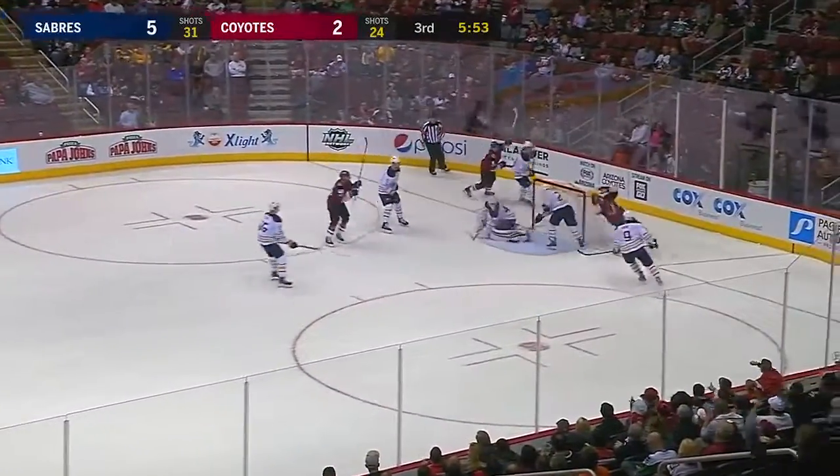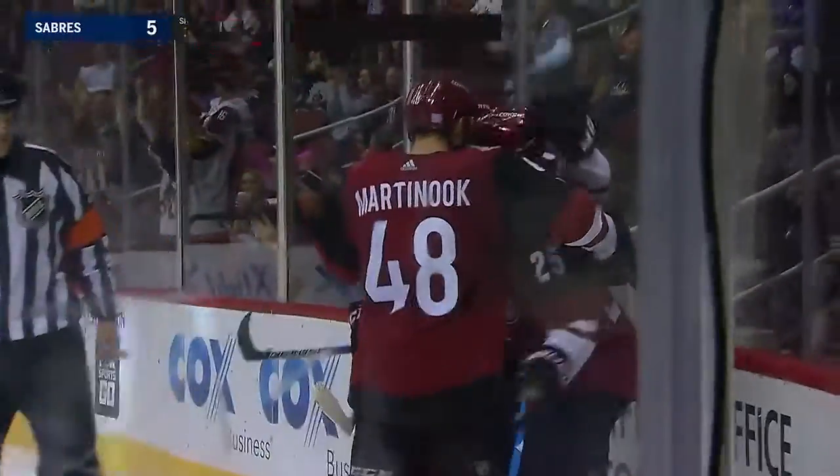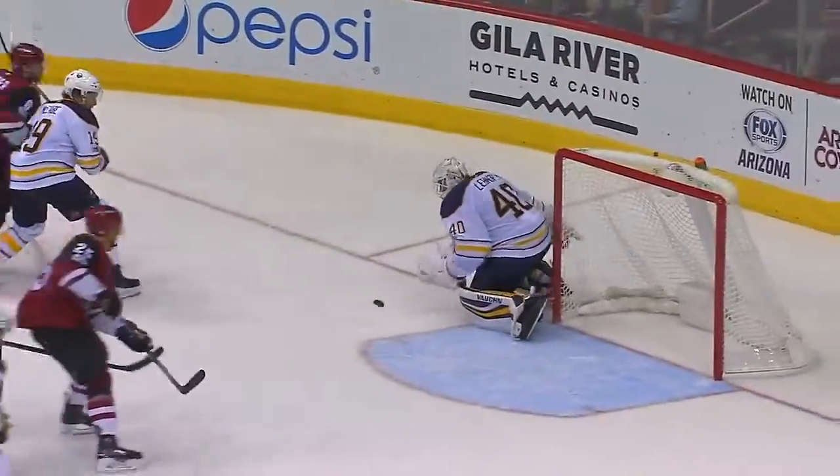A shot — rebound — they score. Put home by Nick Cousins, it's 5-3. Well, if there's one thing we've learned about this Coyotes team — we saw it the other night — they never go away. That's the thing. You gotta learn to play one way and one way only, but all the time. Throw it on the net.